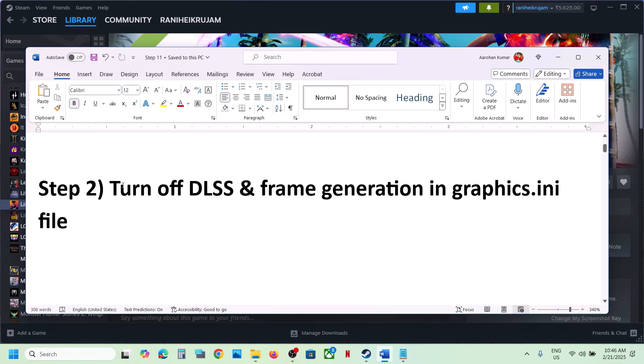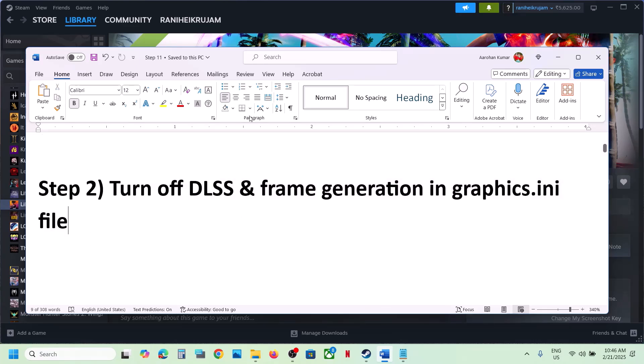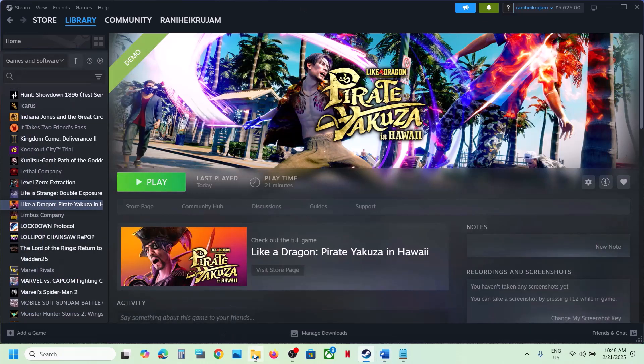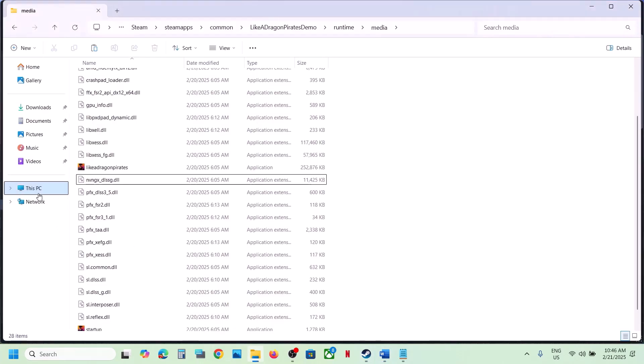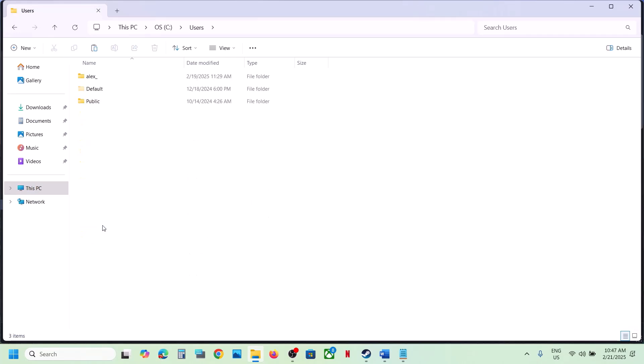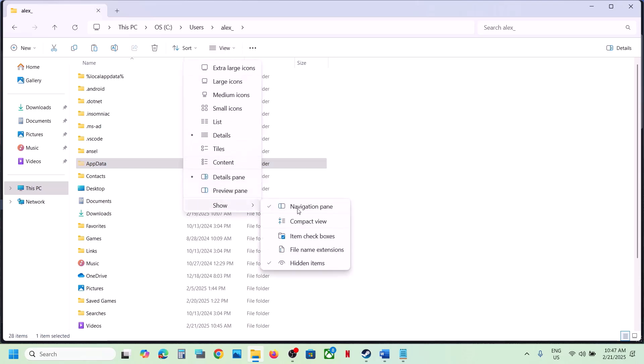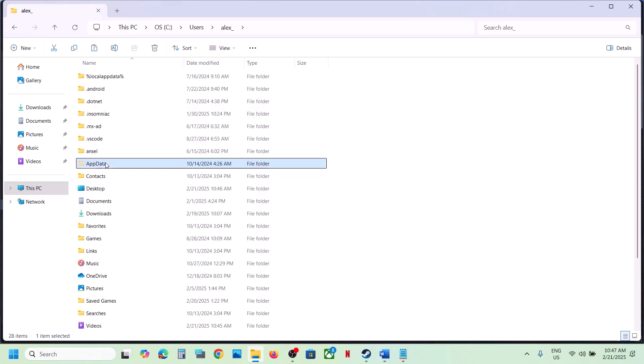The next step is to turn off DLSS and frame generation in the graphics.ini file. Open File Explorer, go to This PC, open the C drive, open the Users folder, open your username folder, then open AppData. If you don't see AppData, click View, select Show, and put a check on Hidden Items, then open the AppData folder.